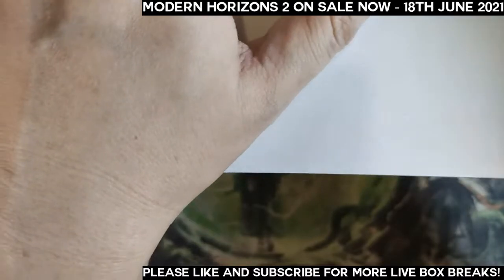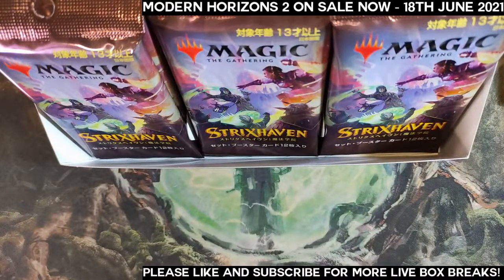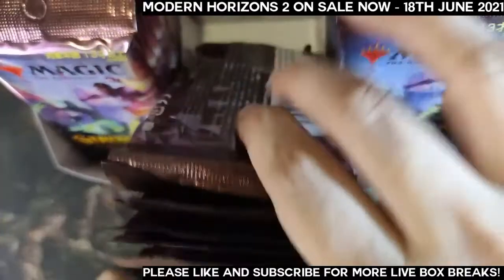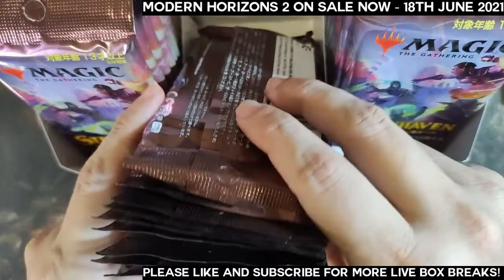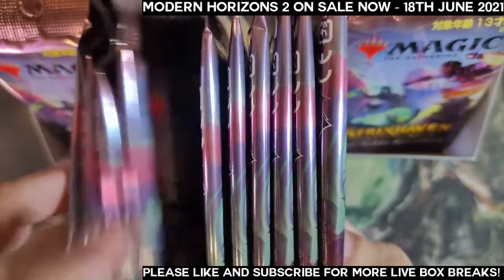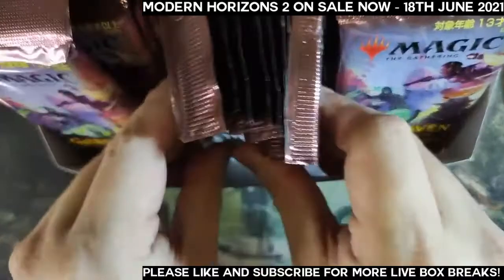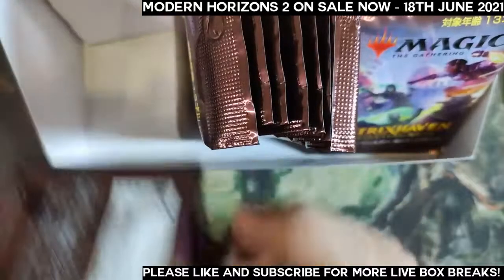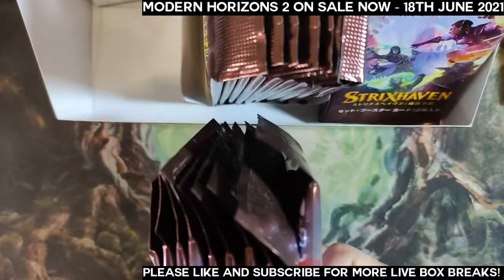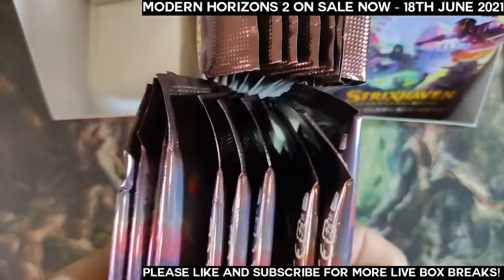We have an interesting way of sharing this box break — each of the box breakers gets a specific row. This is the middle row, and I'm just going to double check to make sure we have the right number of packs: two, four, six, eight, ten. All right — middle row for Timmy, and the left row for Bob, ten packs each.